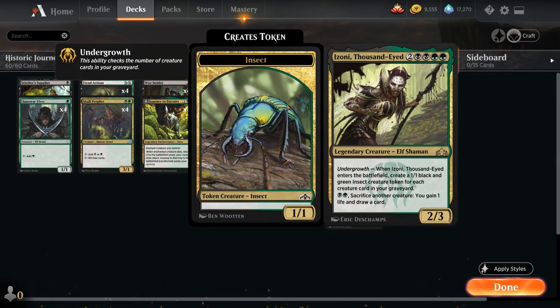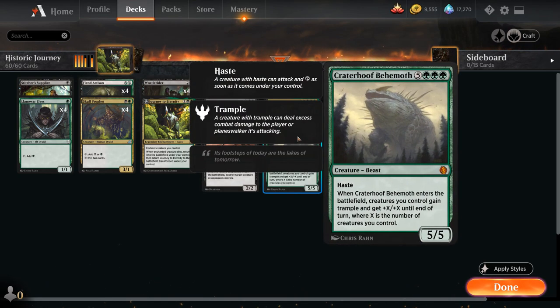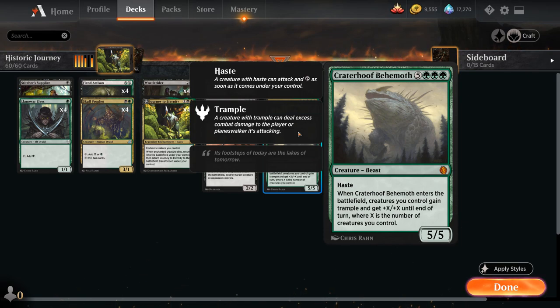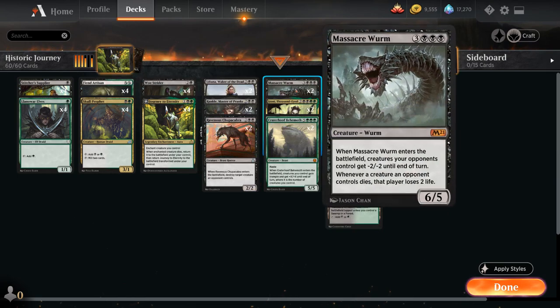We've got Izoni, Thousand-Eyed — a six-mana 2/3 legendary elf shaman that when it enters the battlefield makes a number of 1/1 black and green insect creature tokens equal to each creature card in our graveyard, so that can definitely get out of hand. For one black and one green we can also sacrifice a creature to gain one life and draw a card, putting additional creatures in the graveyard to reanimate. Izoni combines especially nicely with Craterhoof Behemoth — the eight-mana 5/5 mythic rare beast with haste. When Craterhoof enters the battlefield, creatures we control gain trample and get +X/+X where X is the number of creatures we control, so if we end-of-turn reanimate Izoni making ten tokens and then reanimate Craterhoof the following turn, we can usually deal upwards of 100 damage.